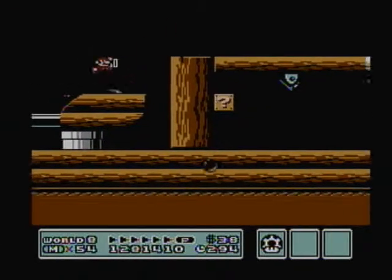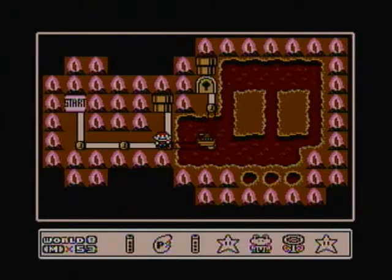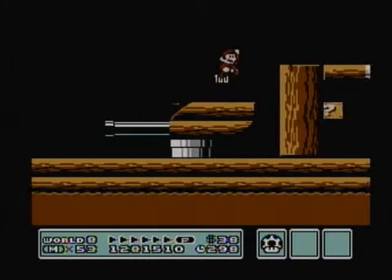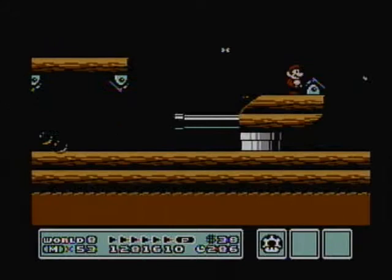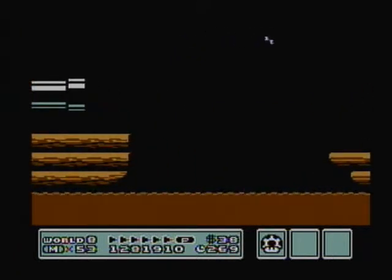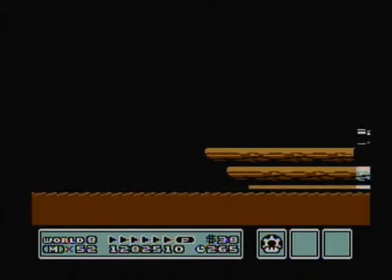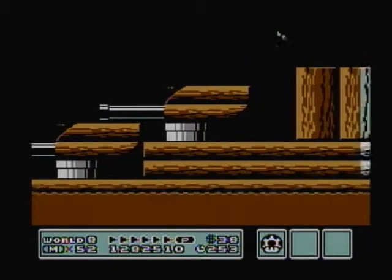Now we're tackling King Koopa's fleet of ships as we get blasted by the cannons. Let's try that again. There's a really, really easy way of getting through this level I'm going to demonstrate. These Rocky Wrenches respawn. You basically could swim underneath the ships by rapidly pressing the A button, or the 2 button on the Wiimote.